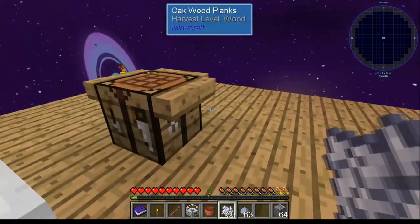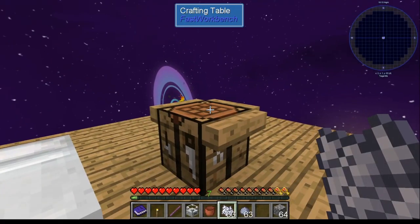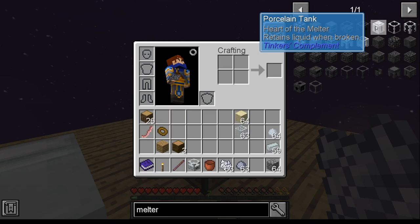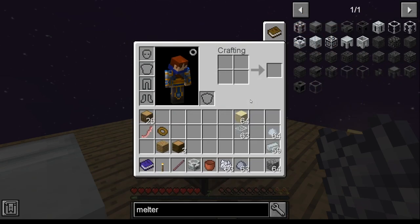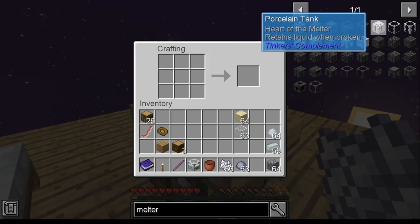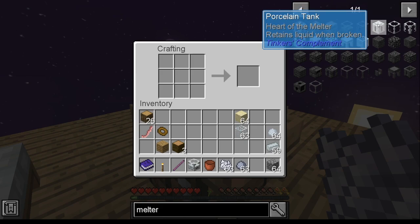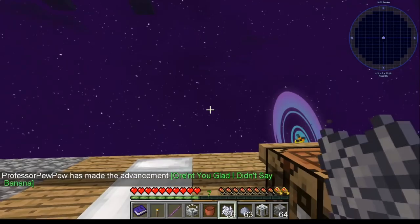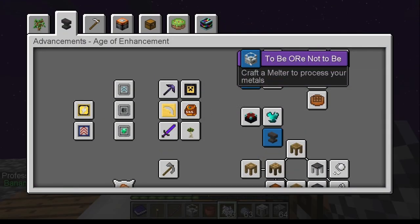Once you get the melter built, you've already got all the materials — they're the exact same materials, so you might as well go ahead and build the tank while you're at it. Just collect glass and porcelain brick, because you already know how to make those from making the melter. Go ahead and make your tank. That will get you that next accomplishment, and those two right there are done.